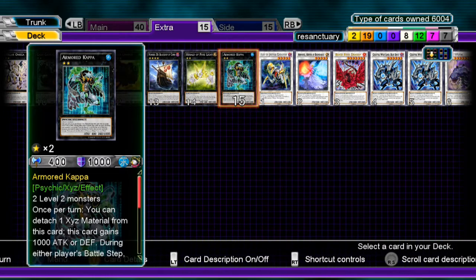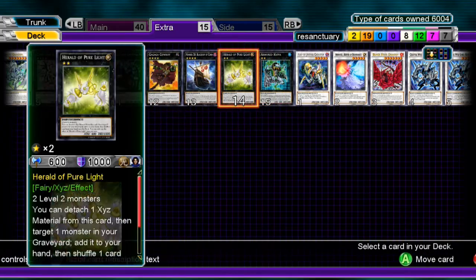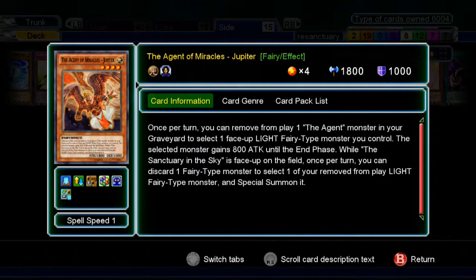Anyways, that protects all your monsters — really good in my opinion. If you don't want to go for Gachi, this lets you recycle your graveyard too. For the side deck: one Jupiter — if you like it. Basically what she does is you banish an Agent and one of your Light monsters gains 800 ATK. I didn't feel like it was doing too much in the deck, that's why I took it out. But it's there if you need it. And if you have Sanctuary in the Sky, you can discard a Fairy type and select one of your banished Light Fairy types to Special Summon — basically Hyperion.